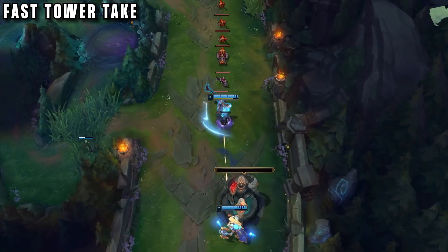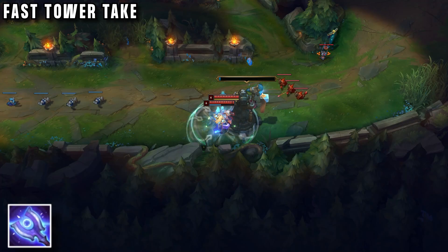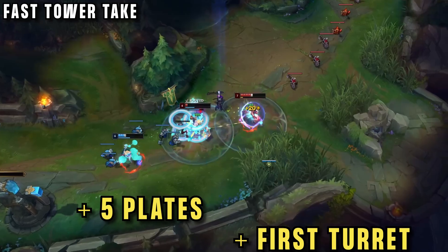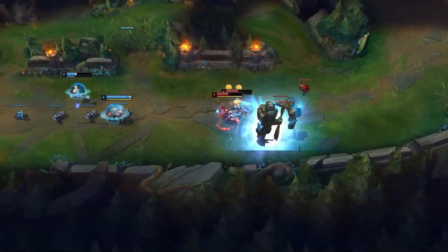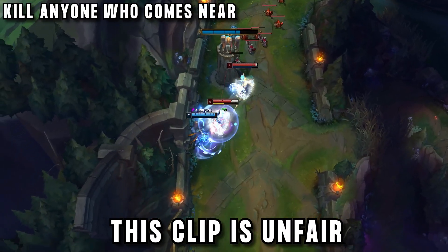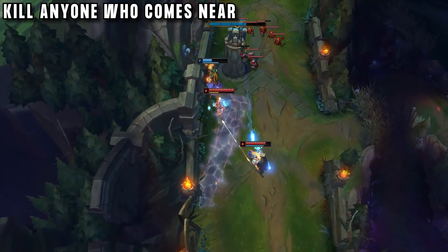Thanks to Lee Sin's high early damage as well as Taric's resetting passive attack speed, they are able to kill the full tower while enemies are dead, getting five full plates and first tower between 8 and 10 minutes. The next part of their game plan is very simple: they go to top lane and do the exact same thing. They killed bot lane and rotated top immediately to go for that tower as well.